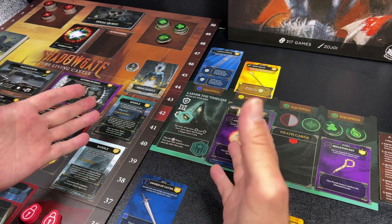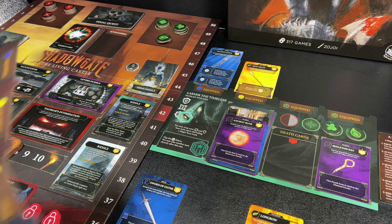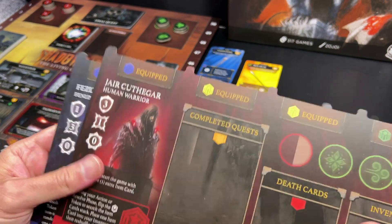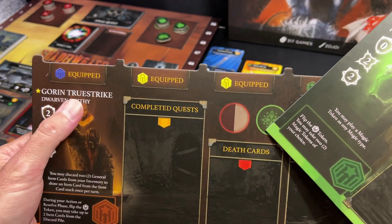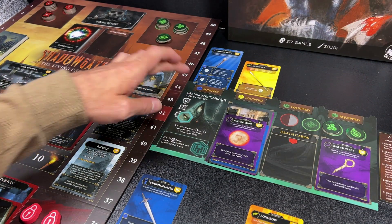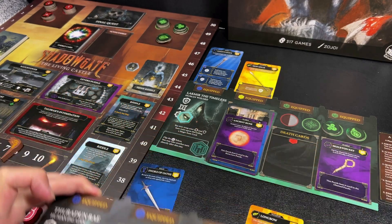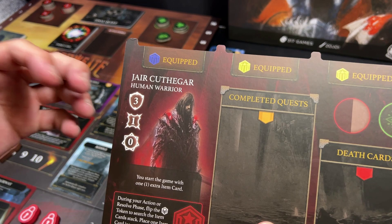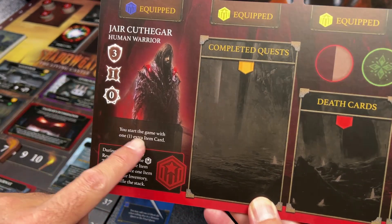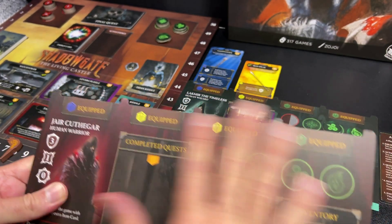I think this game will appeal more to people who want a thematic competitive game. In the game, let's do a quick overview. You will be playing any number of characters — there are eight different characters you can play as, such as Jera Kuthgar or Fezlin Quickfoot, and on the back of each one is another character. On your character you will have a certain number of stats such as strength, resourcefulness, and mind, and those will be used to overcome certain challenges. Each character will also have a special power.